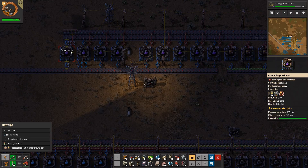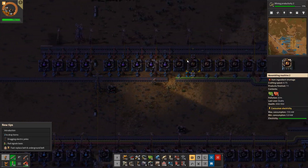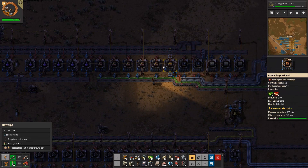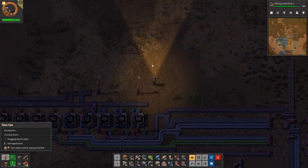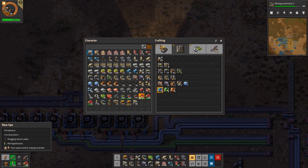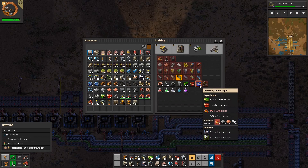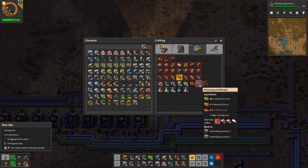We're not good on the productivity yet, so this is actually a problem. Let's see how our blue circuits look like — 20 electronic circuits, 2 advanced circuits, and sulfuric acid.